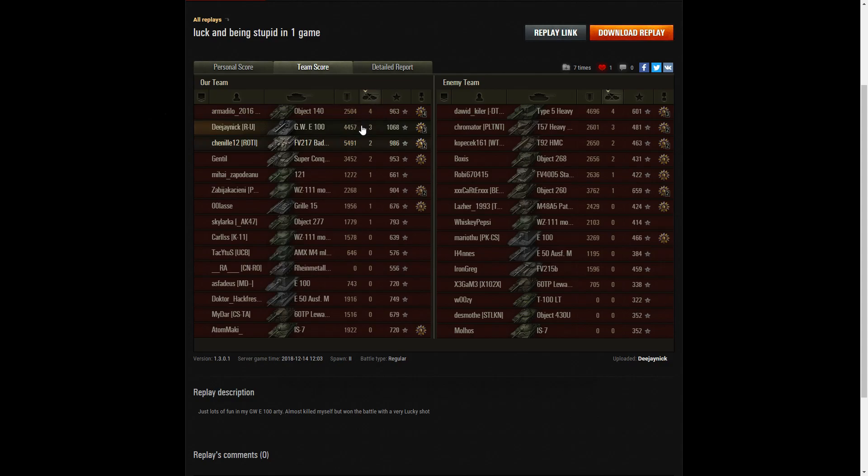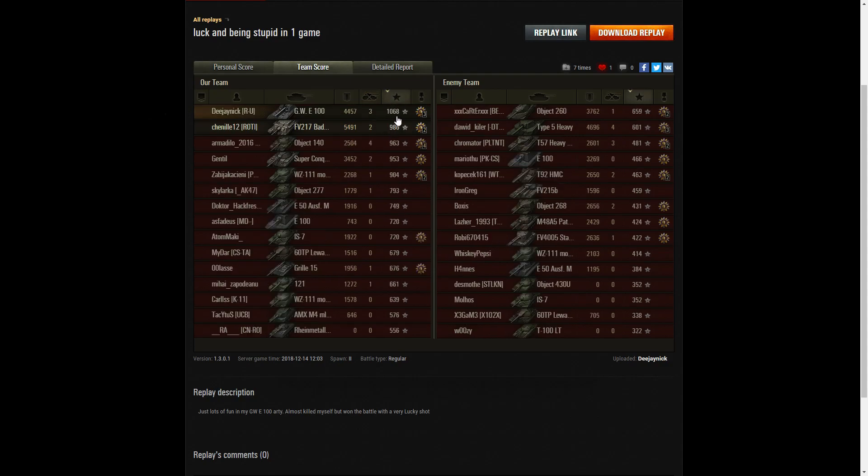When it came to kills, it was the Object 140 on our team and the Type-5 Heavy on the enemy team — both got four kills apiece. DJ Nick managed to get three, and so did the T57 Heavy — the one he killed right at the end. For base XP, it was DJ Nick who got the highest amount: 1,068. Then the Badger with 986, and finally the Object 140 with 963.